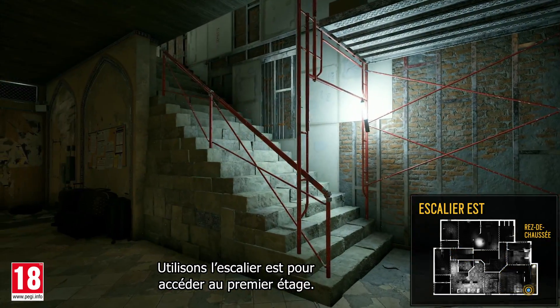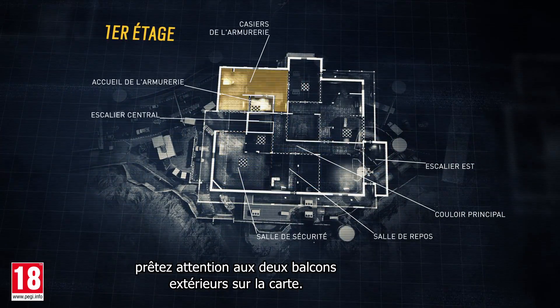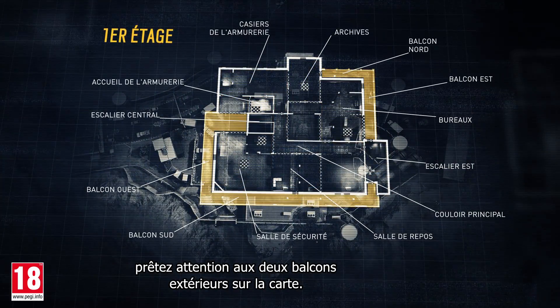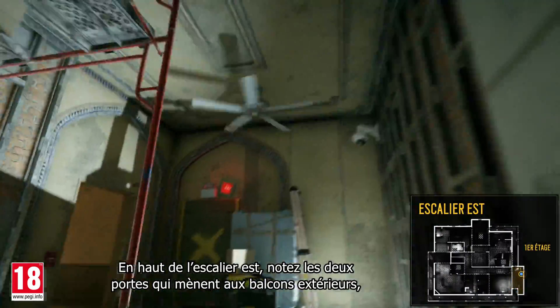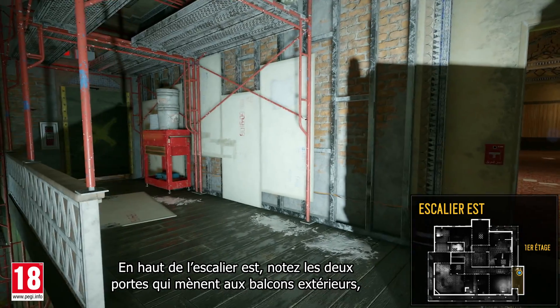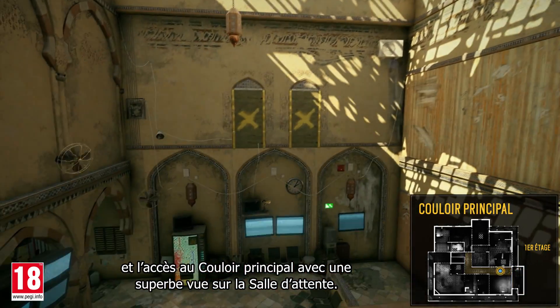Let's use the east stairs to access the second floor. Before continuing our tour, you'll want to pay attention to the two exterior balconies on the map — they provide important rotation opportunities. At the top of the east stairs, note the two doors that lead to the exterior balconies and the access to the main hallway, which gives a great view of the waiting room.